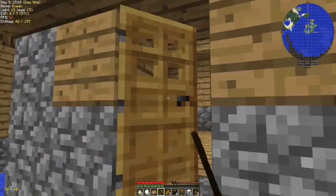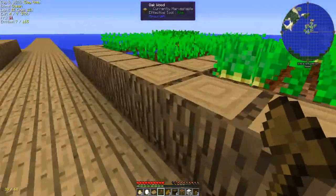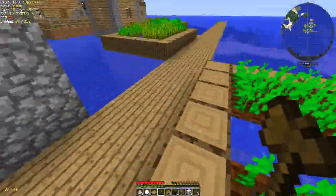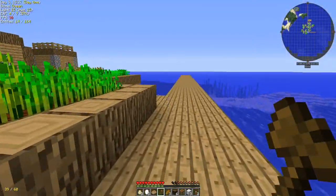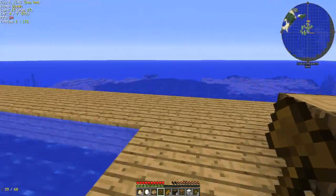This is quite a large house by the looks of it. Let's go ahead and take some of these for our journey. You can tell by what I just did that this pack has Pam's HarvestCraft. You know what we should do — yes, that's what I'm gonna do.